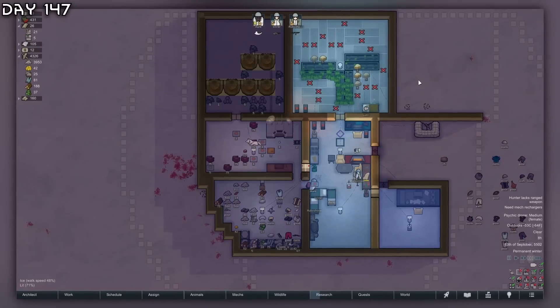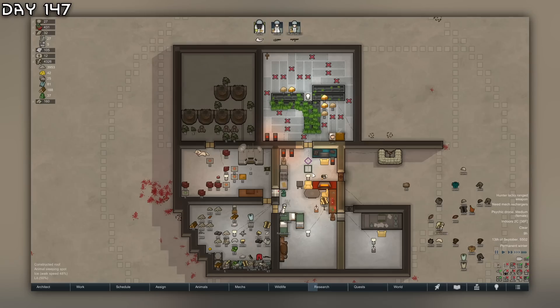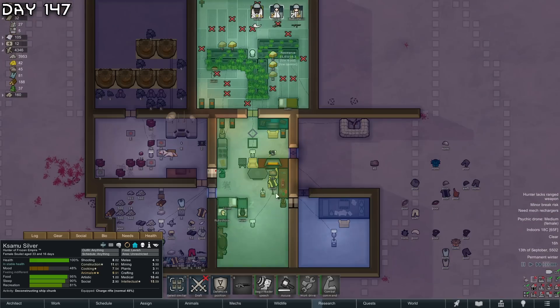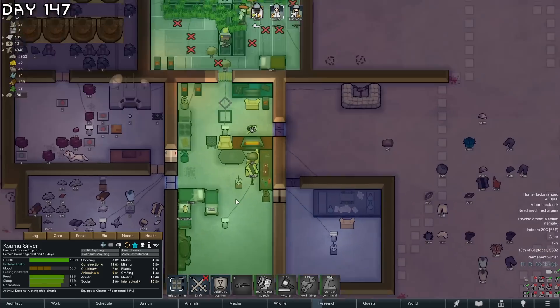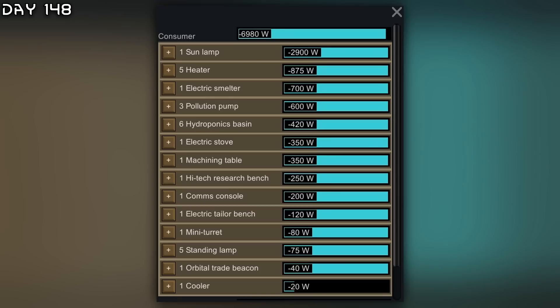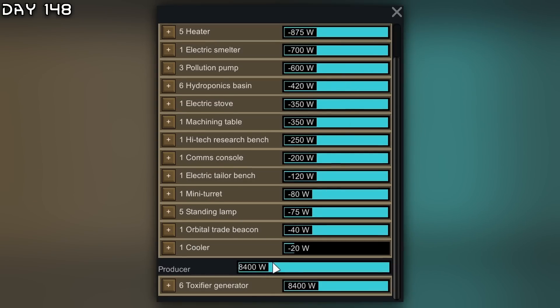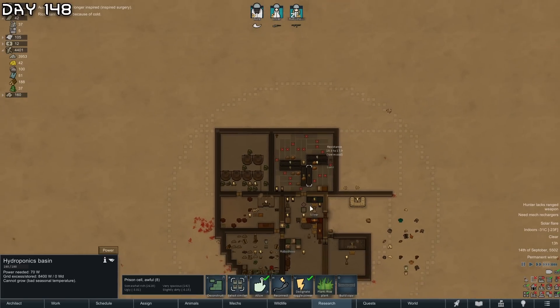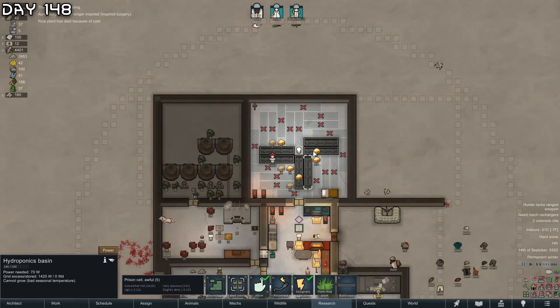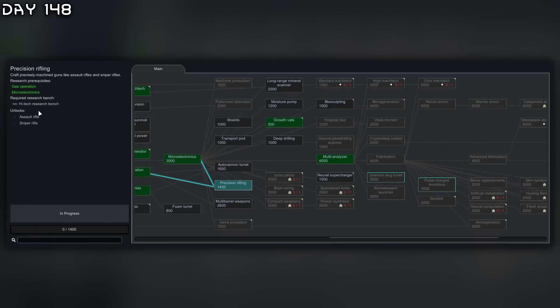Psychic drone - we will continue. Minus 54 Celsius - this is not great. We were losing a lot of heat to this room right here, so now that's closed off we've fixed the issue. At our power tab we're consuming 7000 watts and producing 8400 - pretty good. During a solar flare everything just dies. We got growth vats - let's just research maybe precision rifling, get assault rifles.